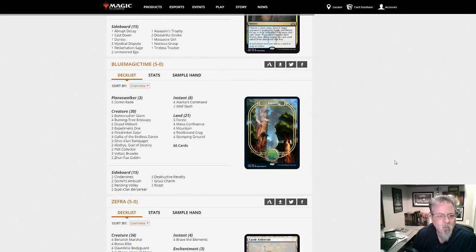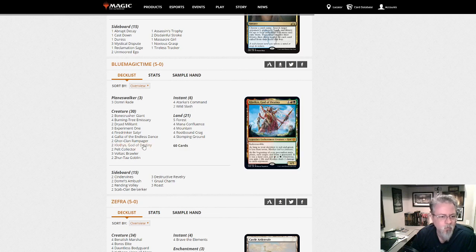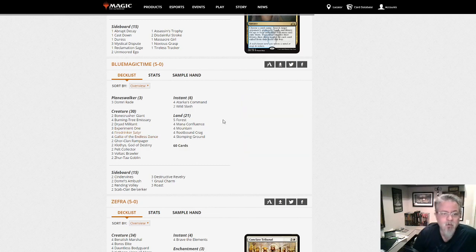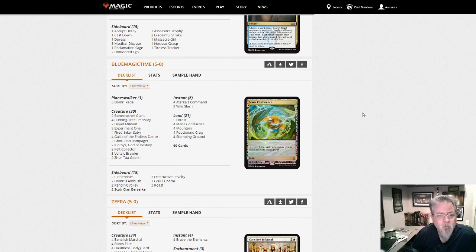Blue Magic Time is not playing blue — this is a lie. This is closer to the Gruul aggro deck I played — I didn't have Fire-Drinker Satyrs but I had nearly everything else. A slightly different twist — this is a little more boom-bust because of the Fire-Drinker Satyrs, a risky card because it hurts you as much as it hurts them, so you're trying to get them dead faster. If you like pushing creatures sideways this is a good deck for you.